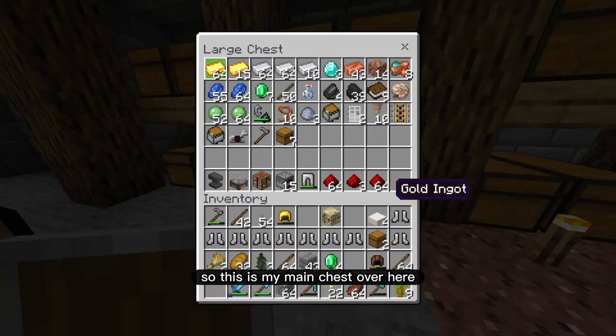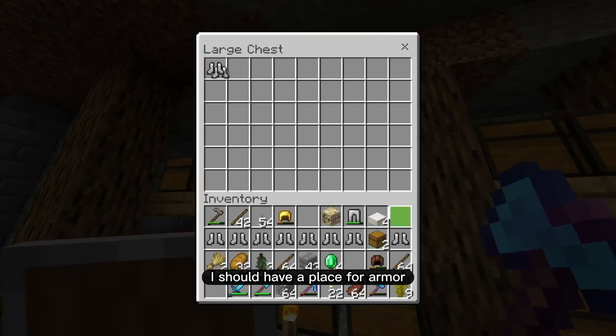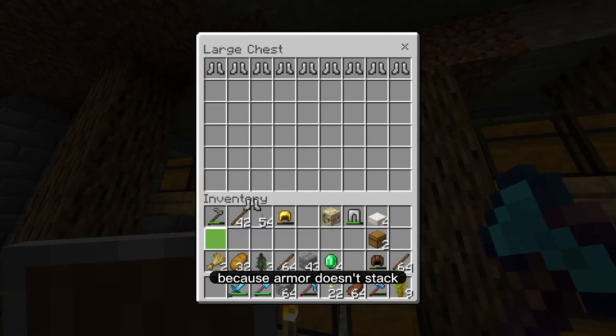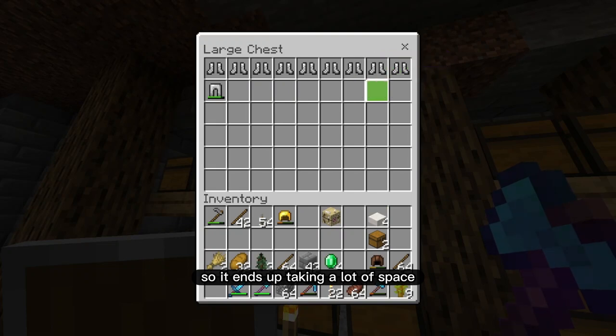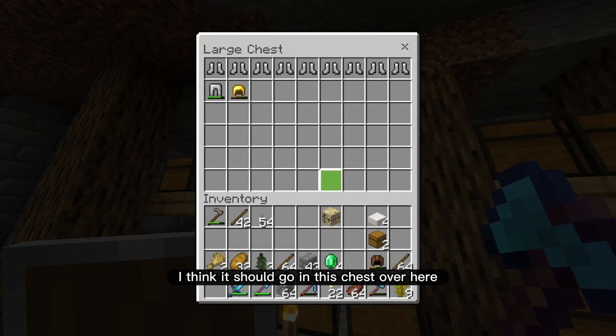I think I should have — so this is my main chest over here, and I think just above it I should have a place for armor, because armor doesn't stack, so it ends up taking a lot of space. Anything that takes up a whole space all on its own should go in this chest over here.